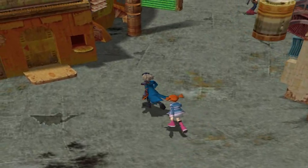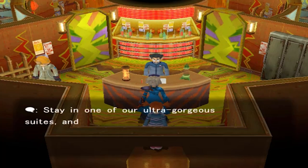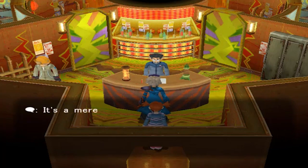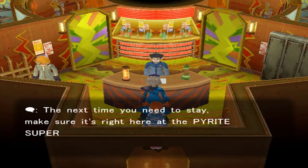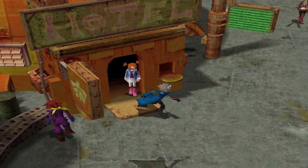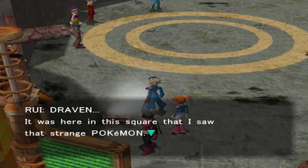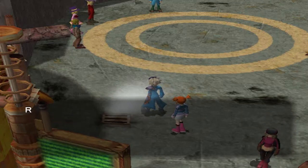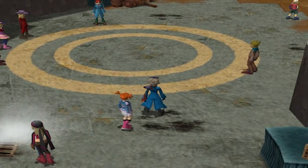Here we are in the hotel. An NPC says: 'Welcome to the Pyrite Super Grand Hotel. Stay in one of our ultra gorgeous suites and you'll be refreshed like you're brand new — your Pokemon too. It's a mere hundred a night.' Sure, let's go ahead and heal up our Pokemon. It kind of sucks that we have to pay to get healed. Now let's go into the Battle Circle — there are going to be individuals lined up in this circle.